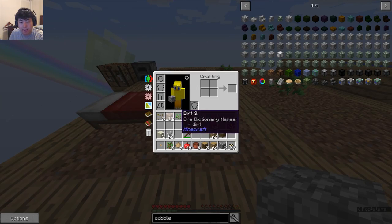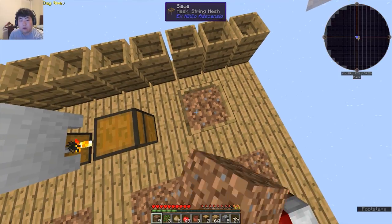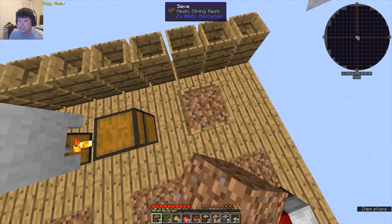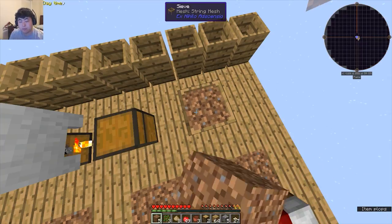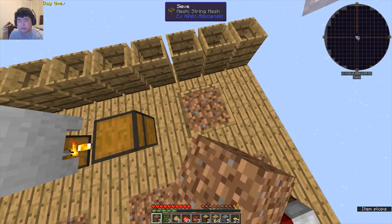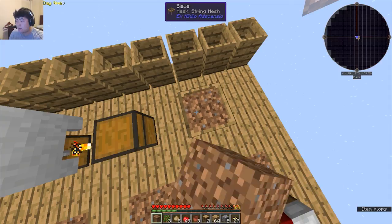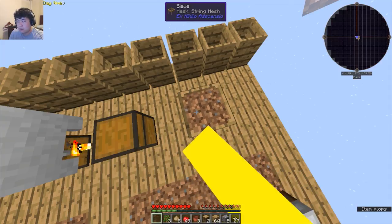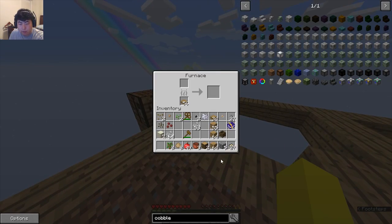It worked out better than I expected. With the cobble melting down, I just need to make sand as well — I need a little bit more than I thought. So we need seven cobblestone in total at this point and I think we're in good shape. Let's zip on over to this.